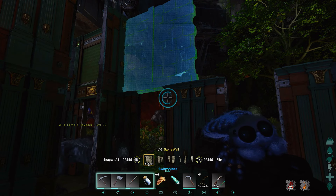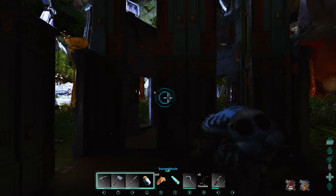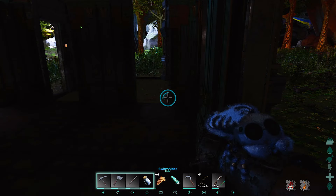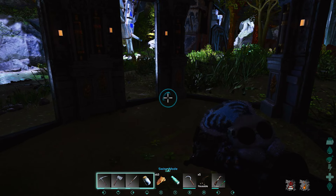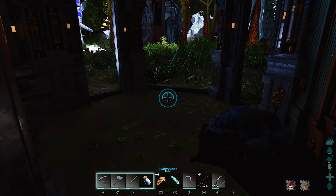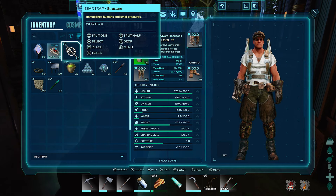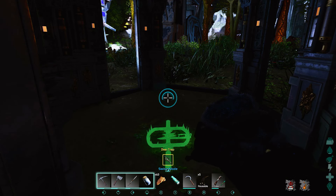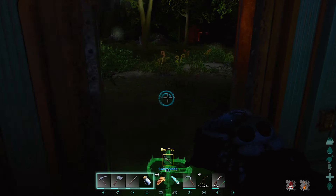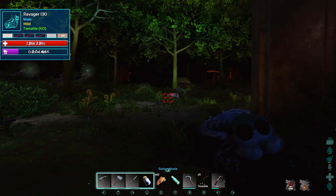The trap works really, really well like this — they won't pathfind in anymore, they just seem to turn around. What I've done is created an opening: you kind of tease and taunt them, they run in here trying to get you, and you place a wall behind them. I also brought some bear traps to give it a go. There's only small and large — I thought there was a medium but maybe I was mistaken.